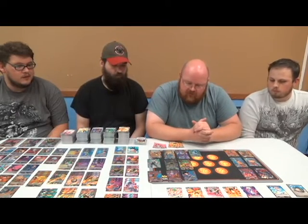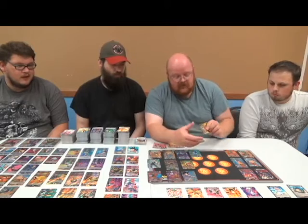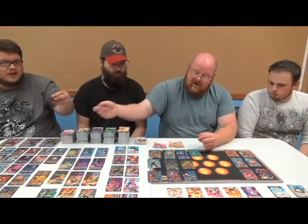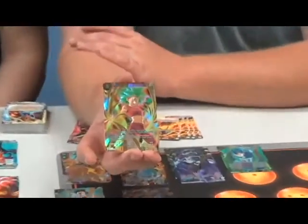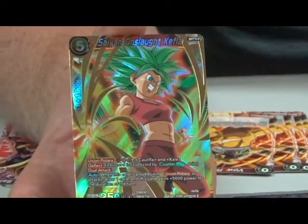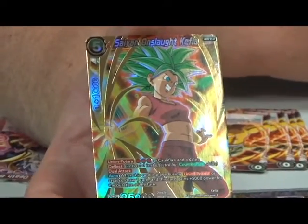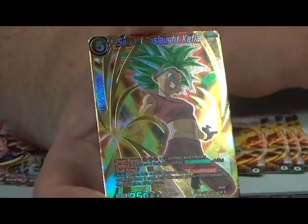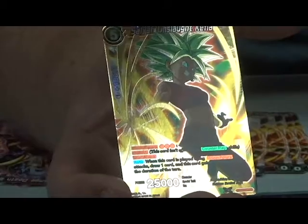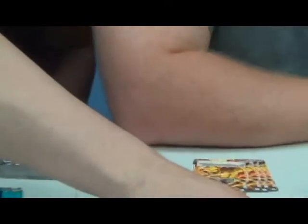He was saying earlier about Kefla — he's excited about the veggie package. We've got her and she's pretty cool with a neat effect. This is the Union Potara — uses the same mechanic as older Vegitos for three red energy. She also carries Deflect, so she's protected against counterplays, and she has Dual Attack. When this card is played using Union Potara or attacks, you draw one card and she gains 5,000 power for the duration of the turn. She becomes a 30,000 attacker when she attacks — hand advantage giving you access to combo pieces or counterplays. I'm going to test her and will probably do a feature on the veggie package deck, which got really good after Tournament of Power.